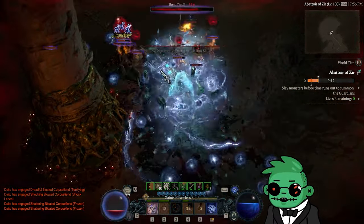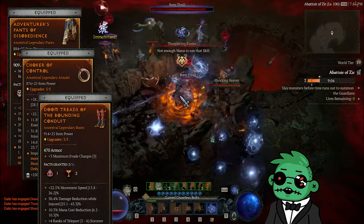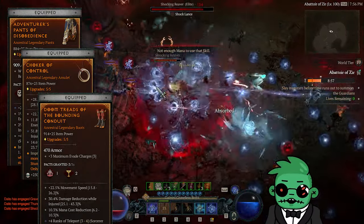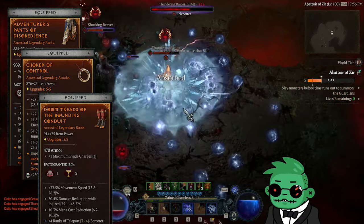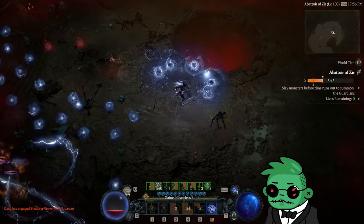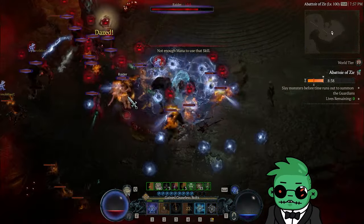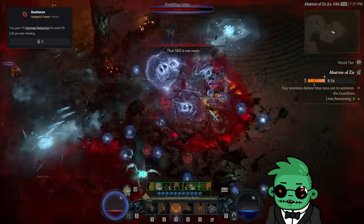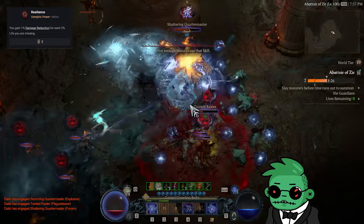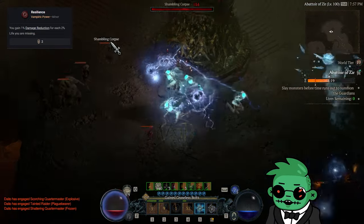First, you need to stack injured damage reduction on your pants, amulet, and boots. Your boots can have injured damage reduction, and for this fact alone it's hard for me to envision any other defensive technique beating this out — the ability to have one stat on your boots contribute such a significant portion of your defenses is astounding. The next key element is the Resilience vampiric power: for each 2% of life you're missing, you gain 1% damage reduction. Since your character is constantly injured, you're getting a massive amount of damage reduction from this power.